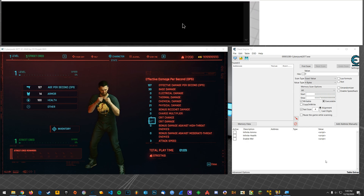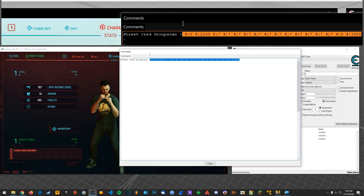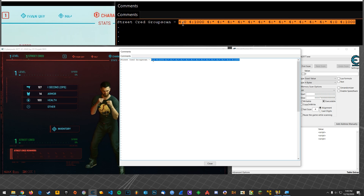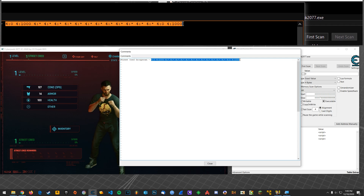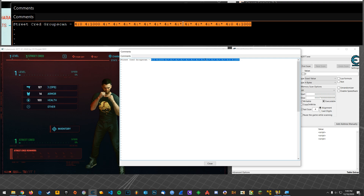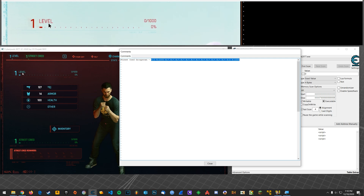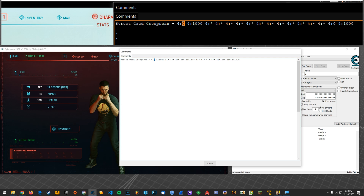So if you look in the description, I am going to have this in the description, and you need to copy from here all the way to here, because that's what you're going to use. But what you need to do is whatever you have for your level, however much experience you have here, this first zero, you're going to replace it with that.